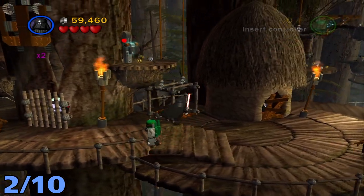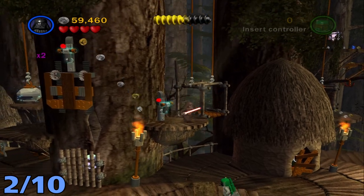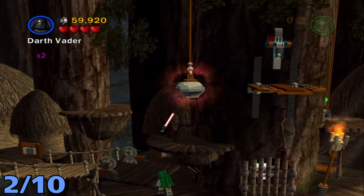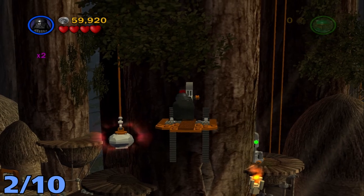In the section immediately after this, you're going to want to go on this little elevator thing and then pull the lever. Right after that, fly across the gap to get under this rock, then switch to someone with the Force and use the Force on the rock, hop up on top of the platform, and then pull the lever.